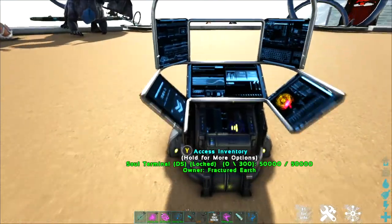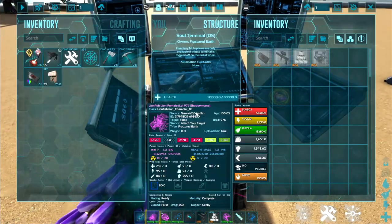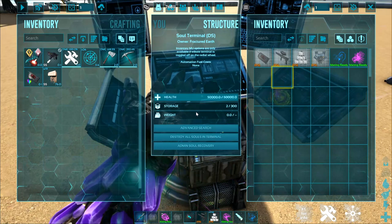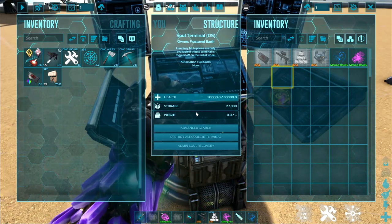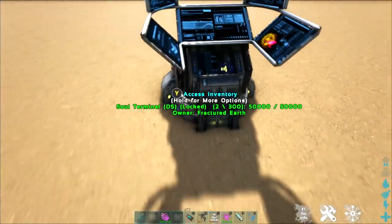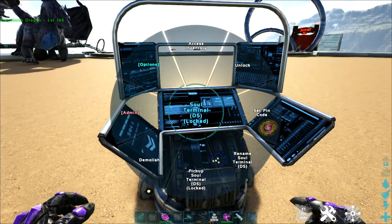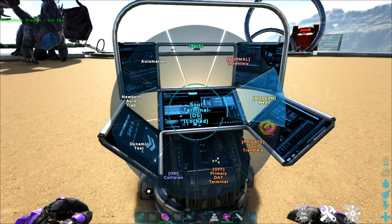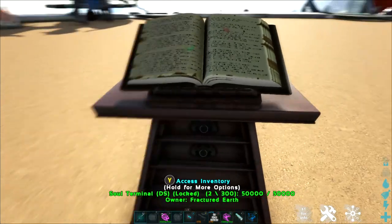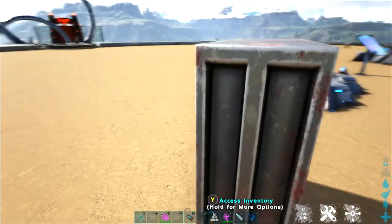Going along with that, we have the soul terminal — great for storing your soul balls. You can put any of your dinos into the soul terminal, and you can search easily for any souls you have and find them quickly. If you're not a fan of the modern look, go into its radial menu, go to options, and you can change it to primitive or basic — the basic version looks like a lovely little miniature vault.